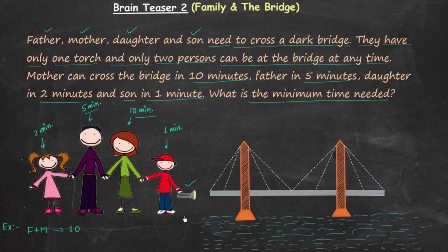After this, father will come back to give the torch, so he will take 5 more minutes. Then son and daughter will cross the bridge and they will take 2 minutes. Son will come back — 1 more minute — and after this both father and son will cross the bridge and they will take 5 minutes. So in total we are having 15, 18, 23 minutes, but this is not the minimum time needed.